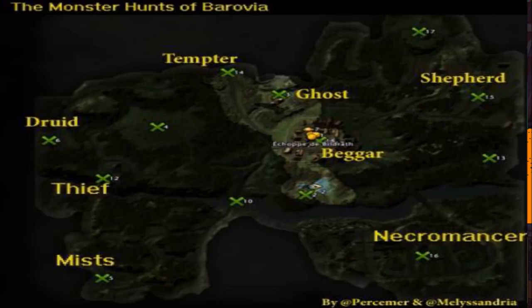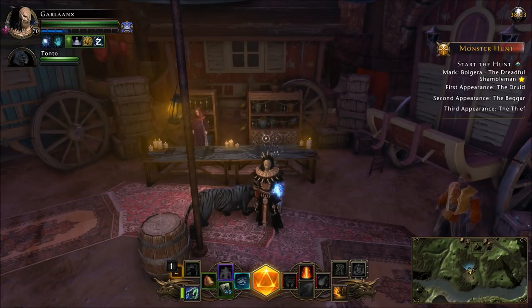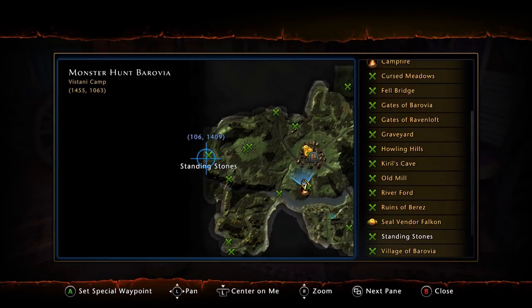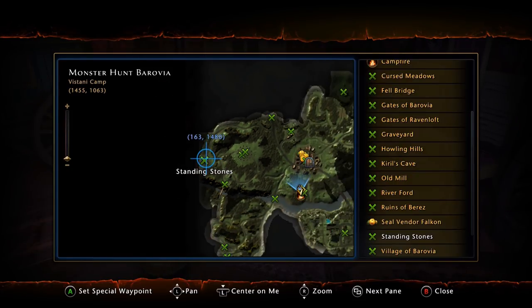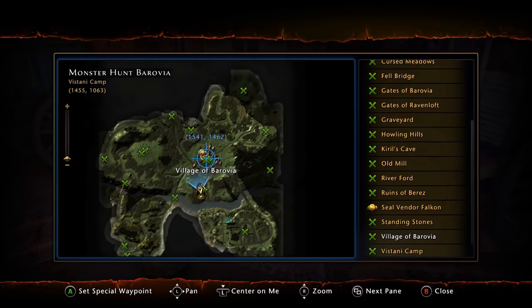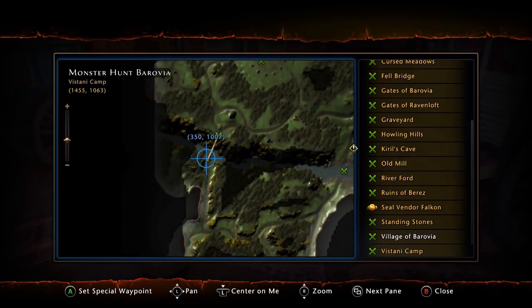Looking at the in-game map, the Druid is the first mark on the left side. The Beggar is right in the middle of town. The Thief is across the wooden bridge on the far side. Cross-referencing with the overview map: Druid right here, Beggar in the center of town, and the Thief at the end of the bridge.